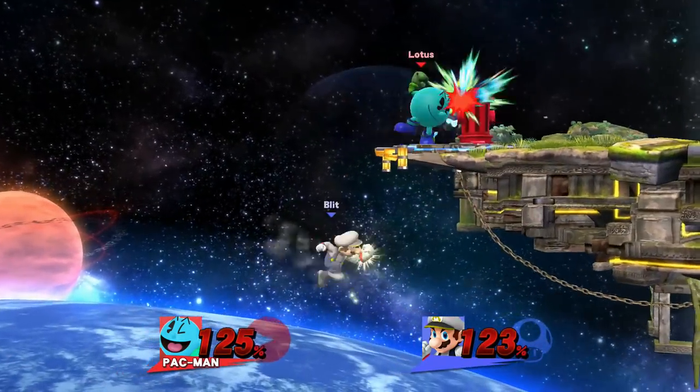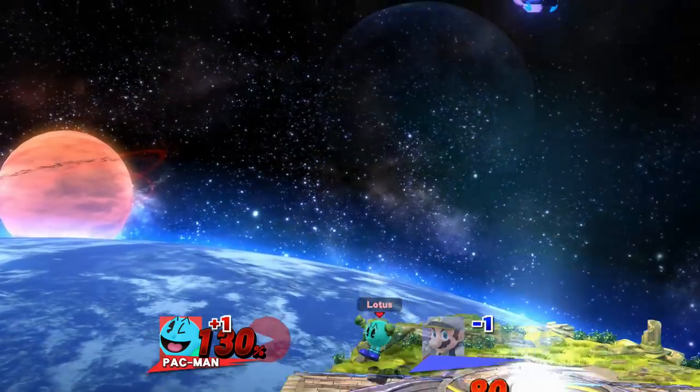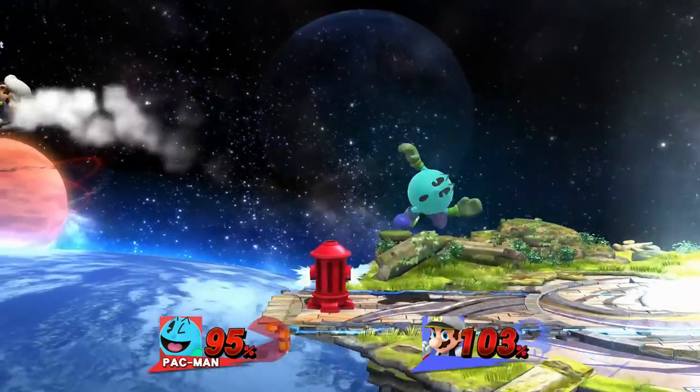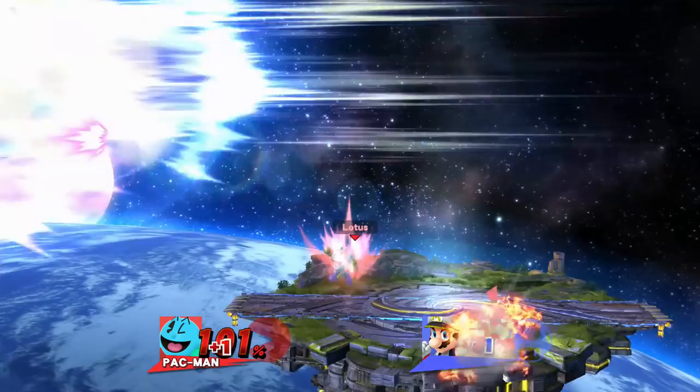Now let's go over ledge trapping. Pac has a ton of different ledge traps he can use due to his variety of lingering projectiles. Pac-Man's ledge trapping game is largely based around baiting out a roll by covering the ledge and then punishing the roll with a melee attack. Of course there are many exceptions to this, but this is one of the most basic and effective ways Pac can ledge trap.